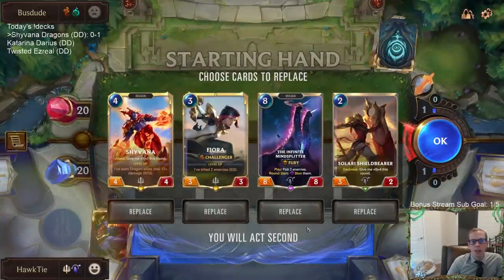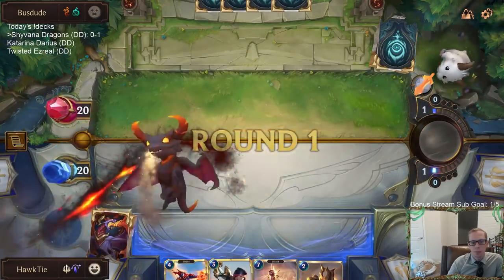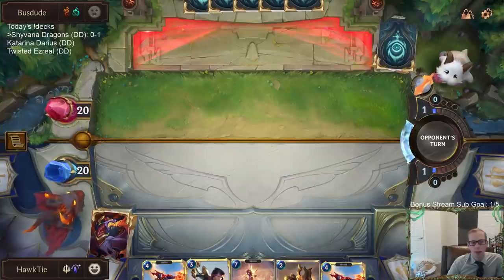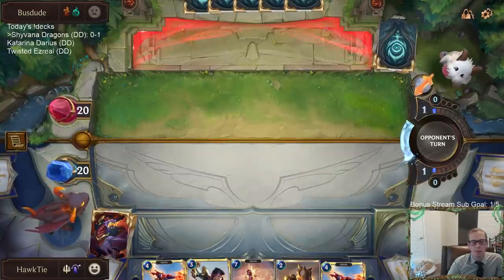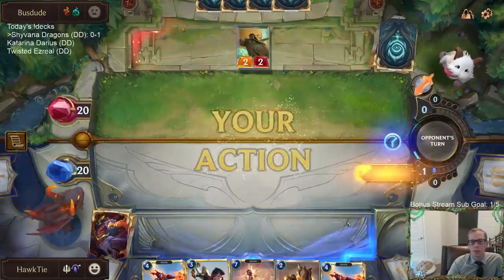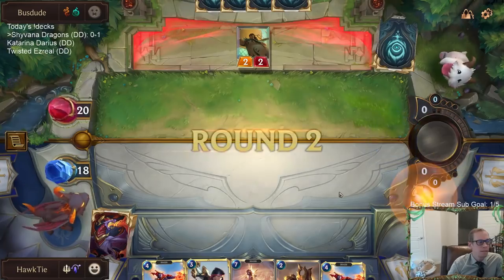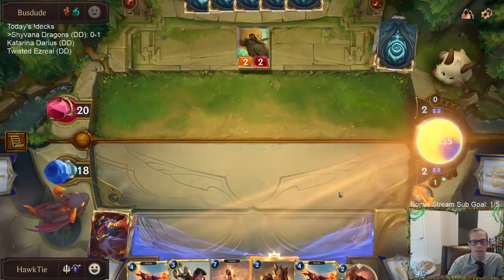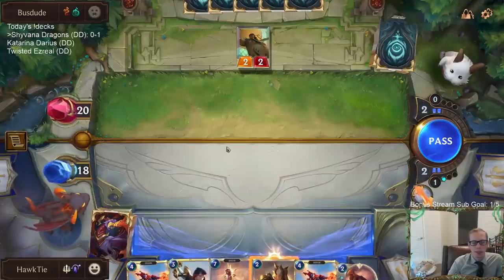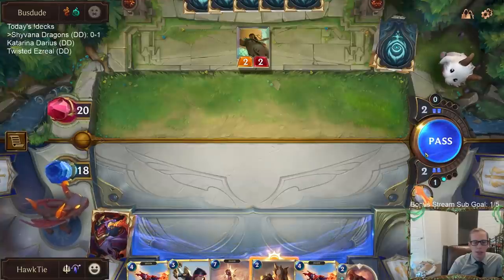Back to Go Hard again for game two. Let's mulligan the eight-mana dragon. No Plaza this time but still a very good hand. I'm kind of looking for some spells — I think that's what we're looking for right now. Play Shield Bear or keep Sharp Sight mana available to protect Fiora and Shyvana for our next two plays.